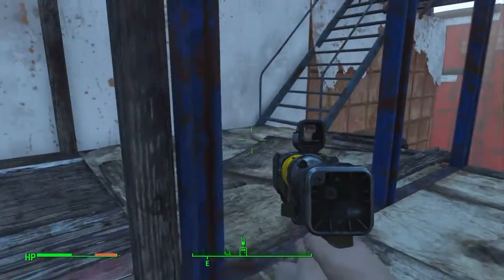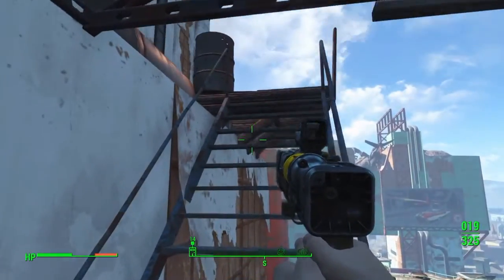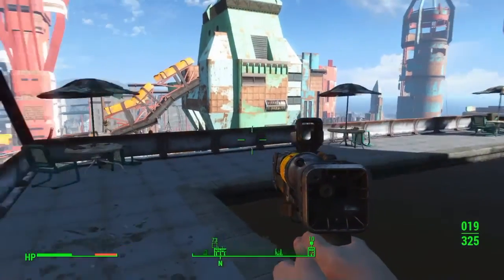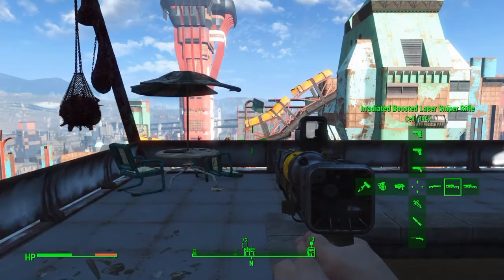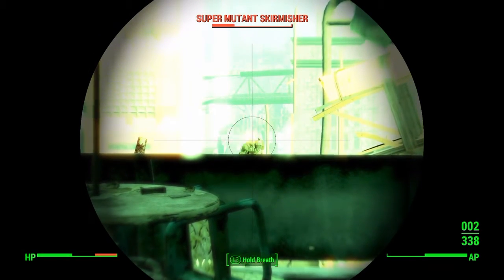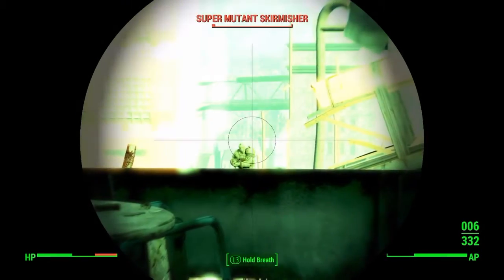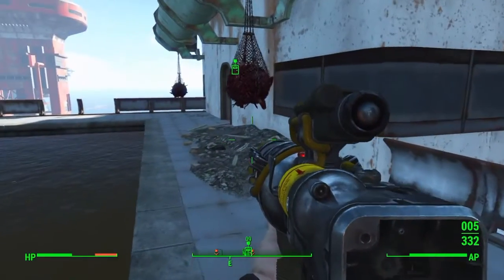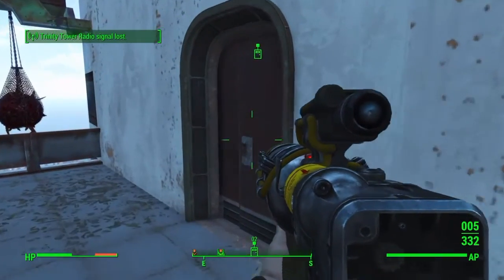Keep going up these stairs. And across the way, there's going to be an enemy — you can ignore them if you want; I decided to take them out. You'll see the pool on the deck here. And there's a door right here, make sure you go into this door.